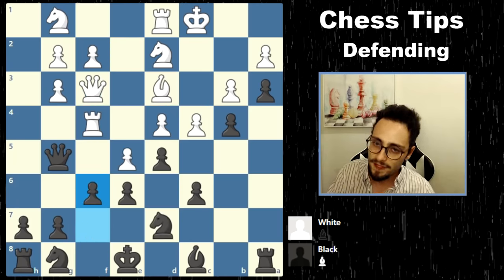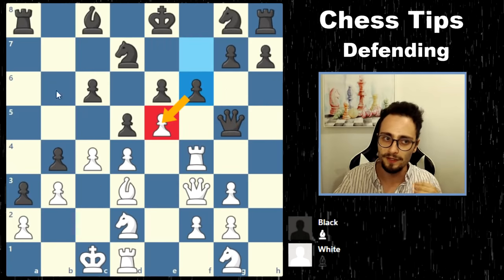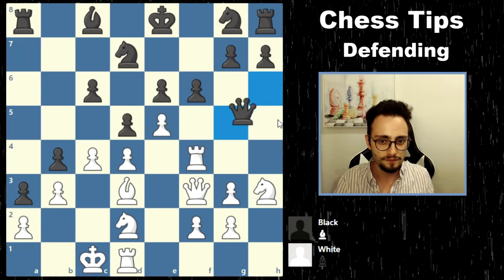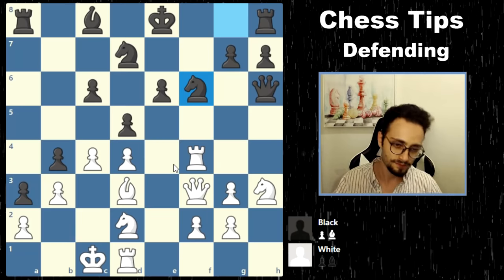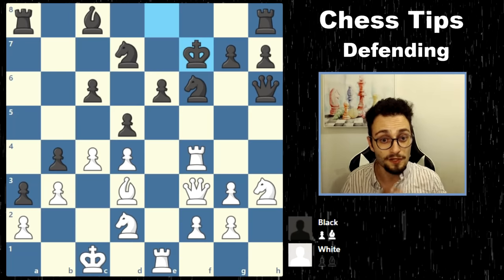But in the game, black played F6, and that's not a good defensive measure because even though it creates a little bit of pressure, if anything it just plays into white's hands. White played Knight H3 attacking the queen — the only queen move. And then white played pawn takes F6, knight takes F6, and in this position white missed the knockout punch.